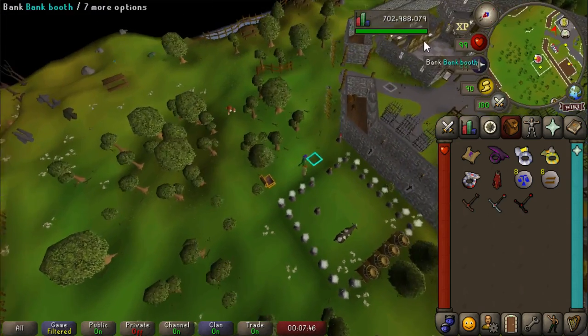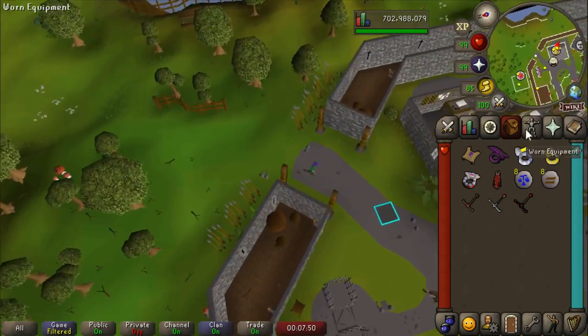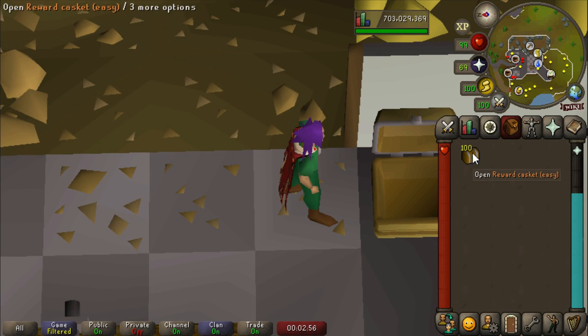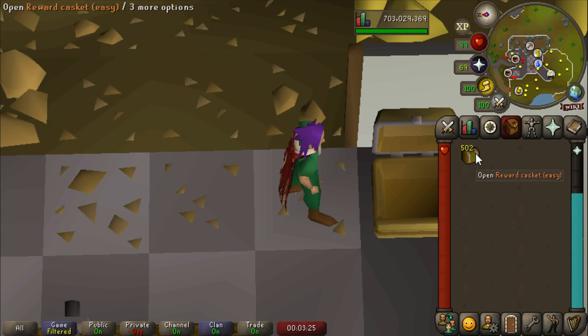I know I have a Ring of Suffering, but I just did not feel like buying more recoils — it wasn't worth it. So I did some easy clues: not just 100, not just 200, not even just 500, but 502 easy caskets, and we are ready to open them.